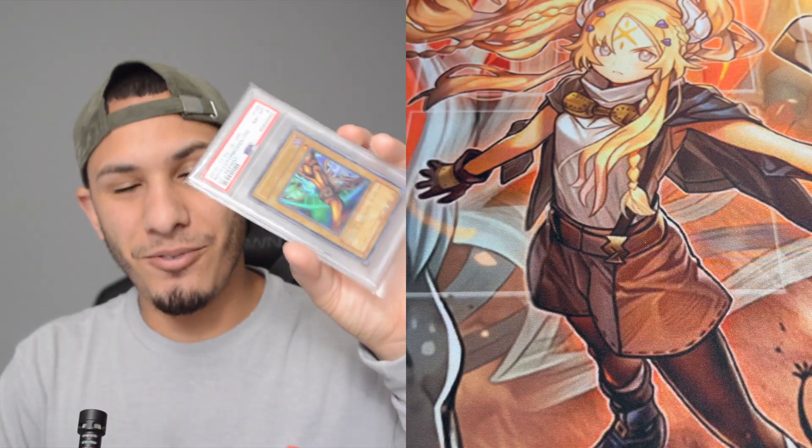I wanted to give out a PSA 8 ultra rare Right Leg of the Forbidden One — pretty much Exodia — and hopefully you guys win that giveaway. The giveaway is a PSA 8; unfortunately the centering was nice but it came back an 8, not a 9. To participate, make sure you're subscribed, leave a like, and comment down below. Without further ado, let's get started with the mystery box.